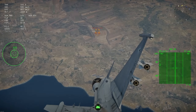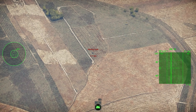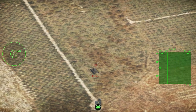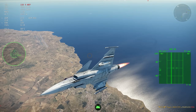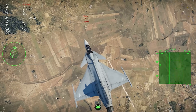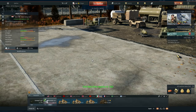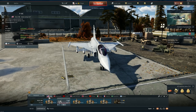Trying again, attacking from a bit higher above. The H actually did well that time — when it connects with the armor it destroys everything. But the SAP-HE AGM-65G will be more reliable overall. I think it's better to attack from above to ensure enough penetration on the top armor of the tank.